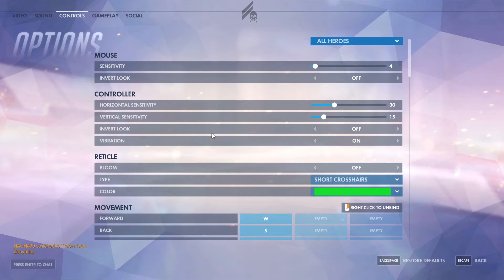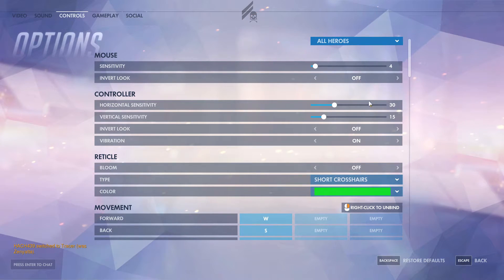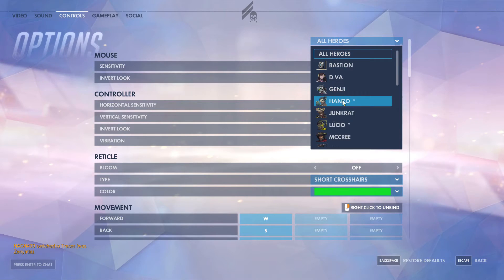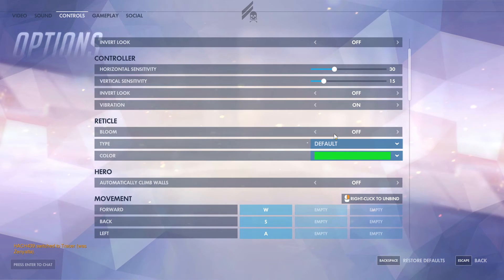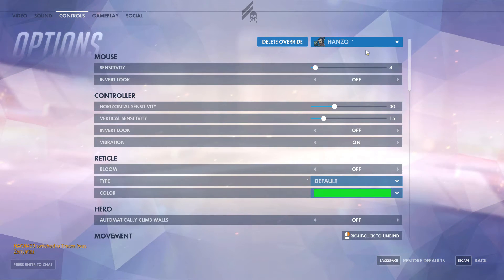The next really cool thing Blizzard has done is you can actually do specific bindings for specific characters. For example, most of the time I use short crosshairs, but on Hanzo — because he uses a bow and has a special crosshair that lets you calculate the drop of the arrow — you can set his to default, which gives you that feature. So you can do each person differently.